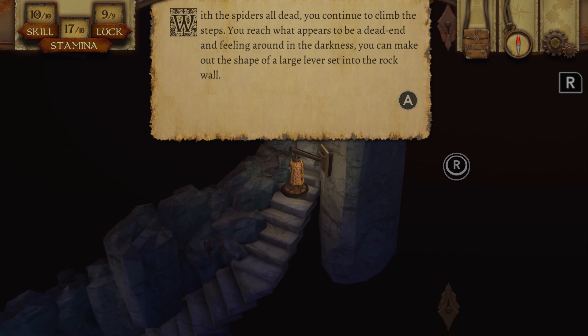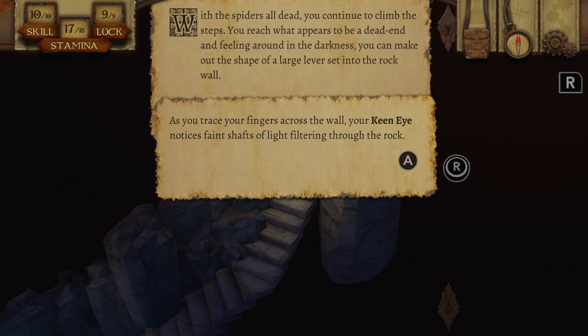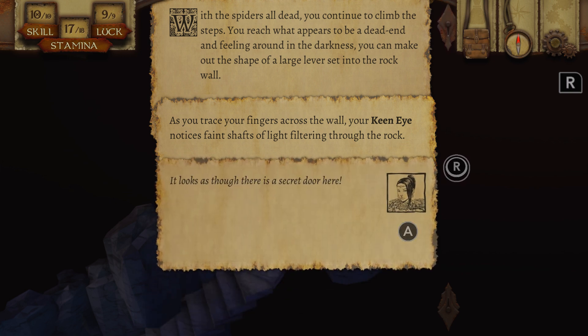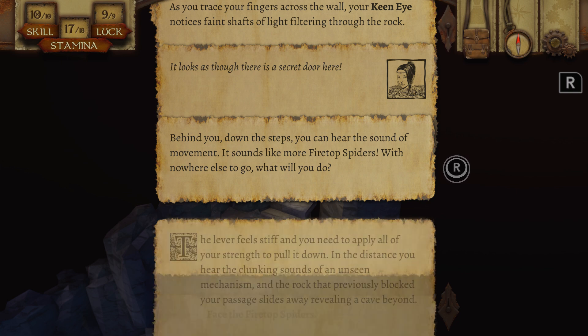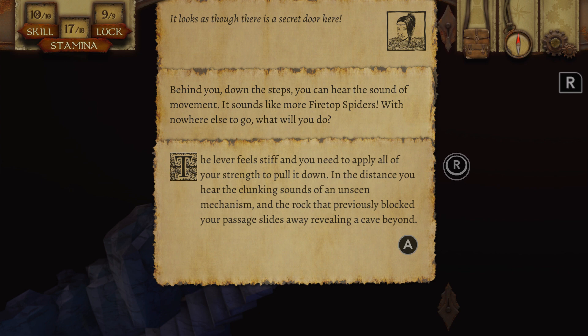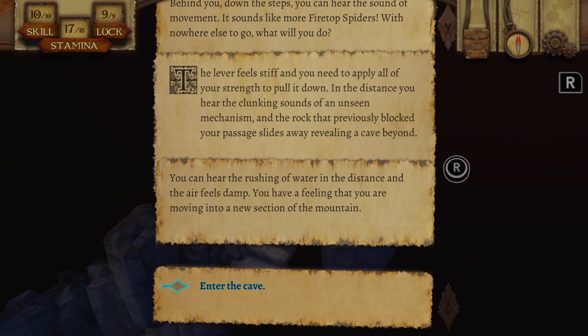With the spiders all dead you continue to climb the steps. You reach what appears to be a dead end, and feeling around in the darkness you can make out the shape of a large lever set into the rock wall. Your keen eye notices faint shafts of light filtering through the rock — it looks as though there's a secret door here. Behind you down the steps you can hear the sound of movement — sounds like more firetop spiders. With no time to spare, I'll pull the lever.